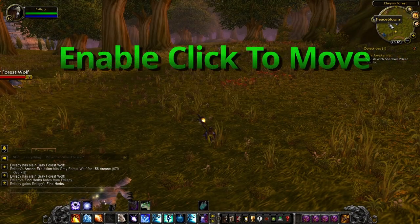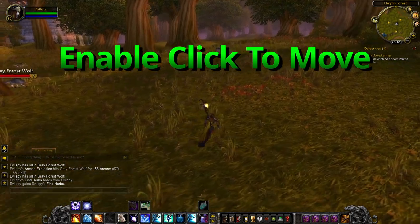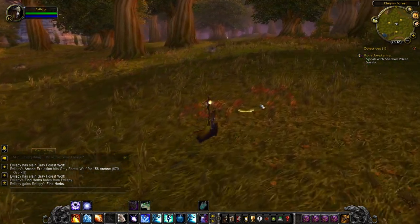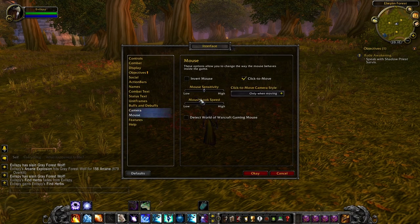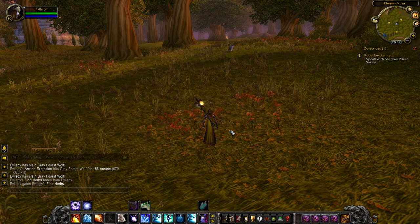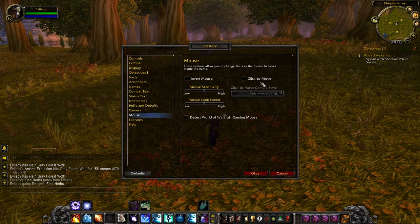Another less mandatory but still interesting feature is Click to Move. Click to Move allows you to click an herb in the distance and walks your character to that herb and begins gathering it. You could even click an herb while you're mounted and you will dismount once you get to the herb. You can turn Click to Move on by going to the Interface, then Mouse, and then checking Click to Move.